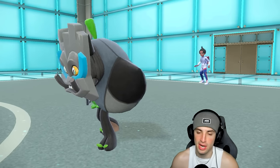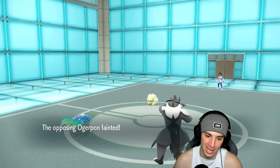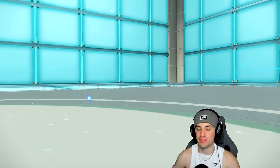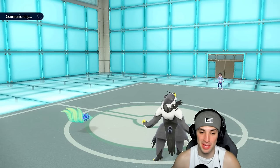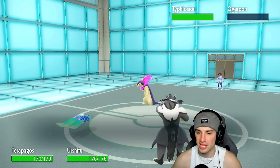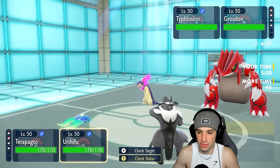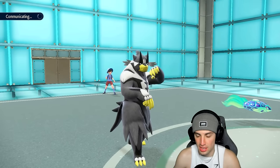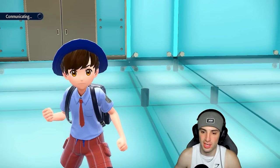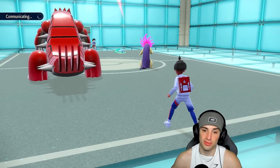Next turn is tough — Terapagos is low on HP and recharging. But if I can land a big Hyper Beam into whatever Pokémon comes in, it'll do some damage. Groudon is coming out — but we should outspeed and go after Typhlosion. Sacred Sword is looking a little scary but I go for Surging Strikes into Typhlosion and recharge this turn. Hopefully Groudon protects — though that would be a bad protect since Urshifu hits through protect and Terapagos is recharging.